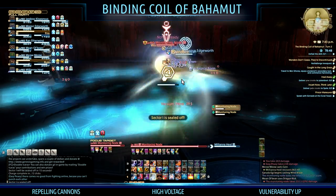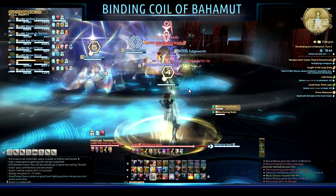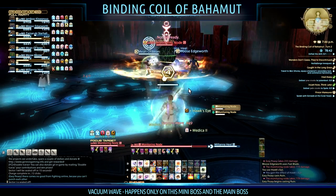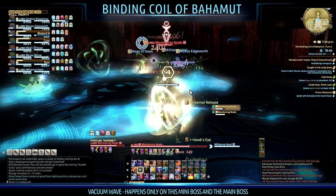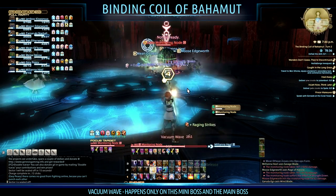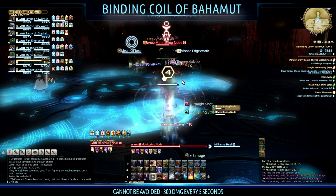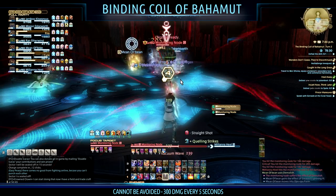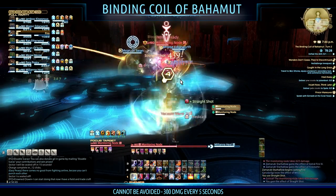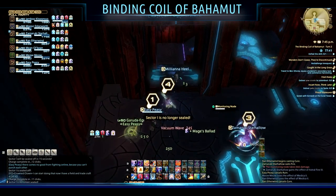Just to recap, those three abilities — Repelling Cannons, High Voltage, and Vulnerability Up — will be used on every single mini boss and the main boss himself. The Monitoring Node does have a special ability called Vacuum Wave, which also appears on the final boss. It cannot be avoided and hits everyone in the party, but it only ticks for 300 damage every five seconds, so it's not too much to worry about — just heal through it.